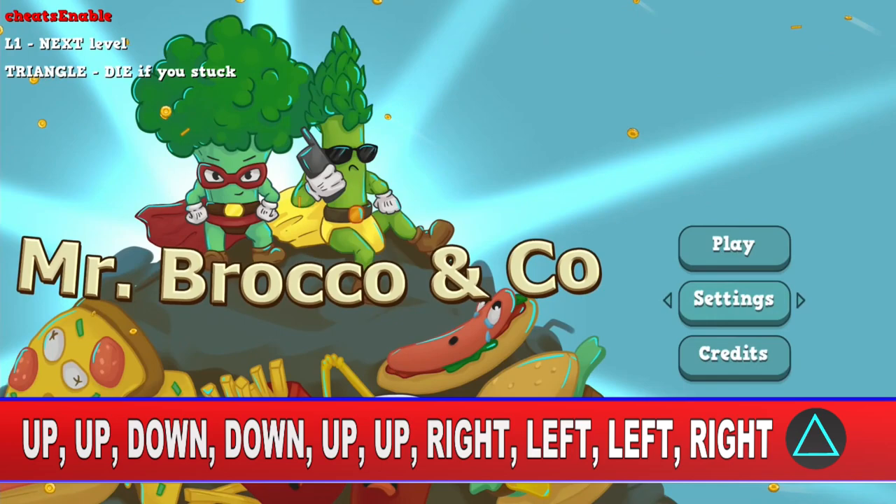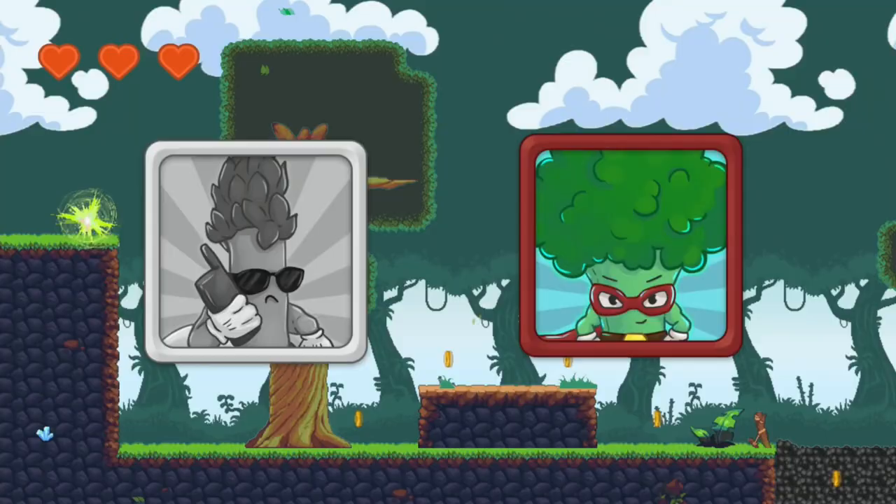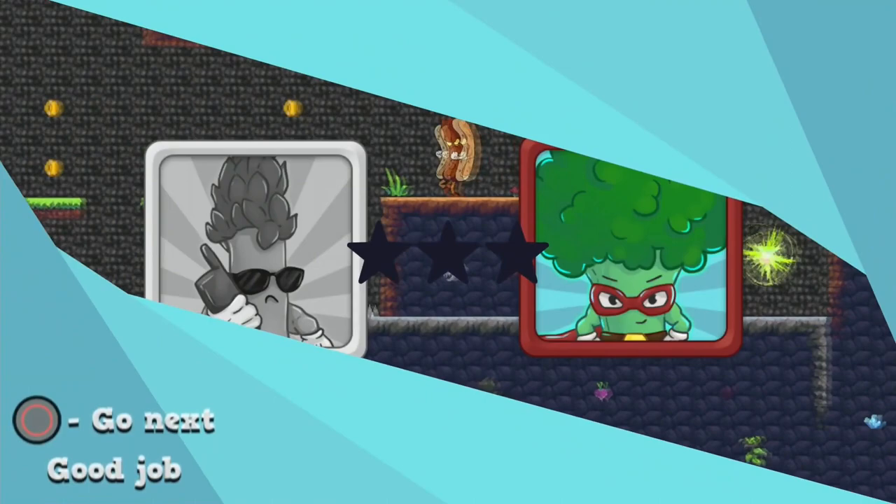If you enter the cheat correctly, you should see some text in the top left corner. Now it's possible to skip the levels by pressing the L1 or RB button. There's also a second option — if you're stuck, you can press Triangle or Y to die. Once the game starts, simply keep pressing L1 to skip through the levels. With this method you can unlock all the trophies and achievements within five minutes.